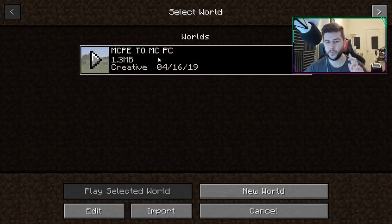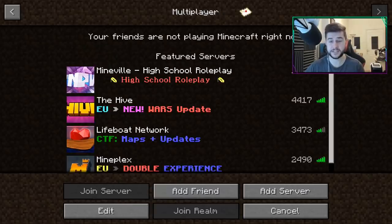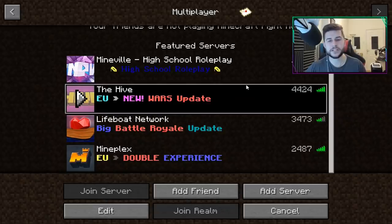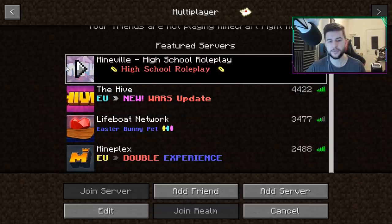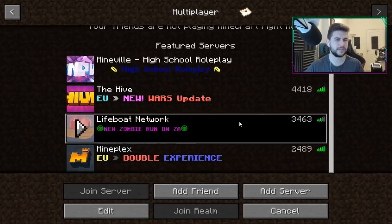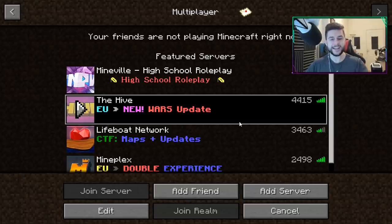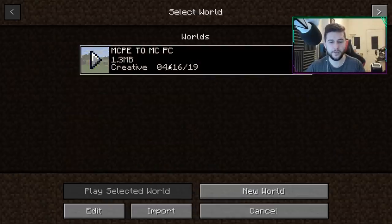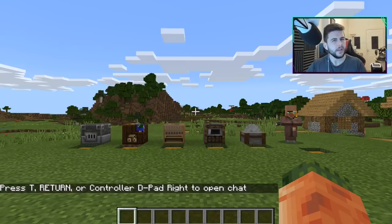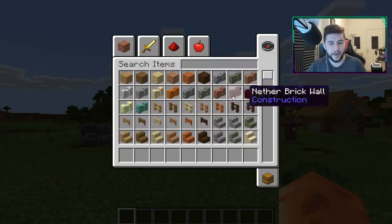If you click on a world it will automatically start — no extra click to play. Across the top you'll see Realms, your Realms invites, the official Bedrock servers including Hive, Lifeboat, and Mineplex. CubeCraft doesn't appear to be available in beta form, but it looks absolutely brilliant. Clicking on a world shows the square preview, very similar to the Minecraft PC version.